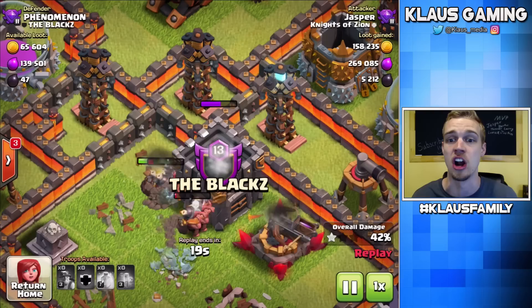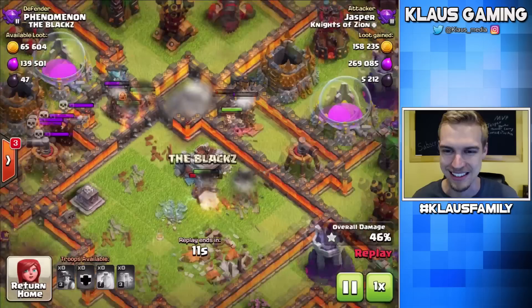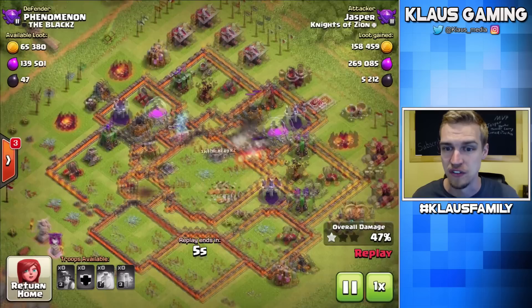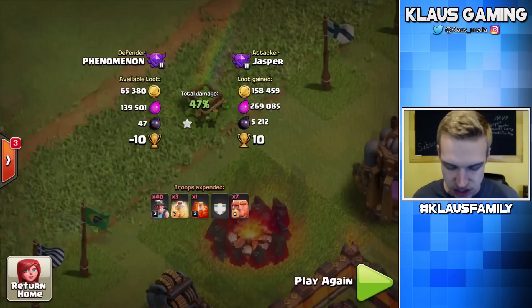Then of course they come into this side and there's a tesla farm of death, a max X-bow, and all kinds of death in the core. This base was sort of designed to defend against miners and it did a fantastic job, even though it didn't have infernos. I didn't quite hit it just right. There you go — that guy's name was Phenomenon. Very nice.